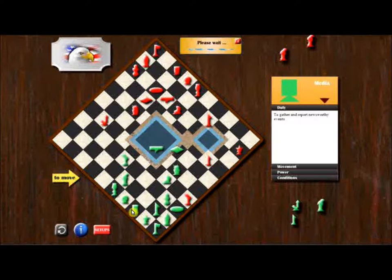Even though it feels like I am up because I have both of my opponent's marines, my opponent still has a marine, a helicopter, and a vice president.